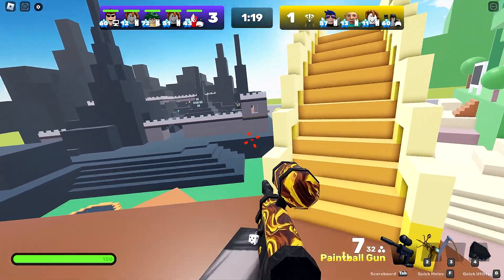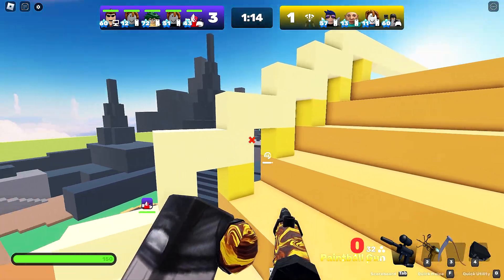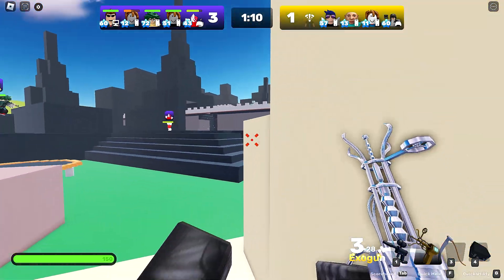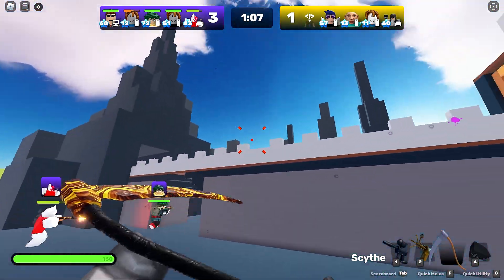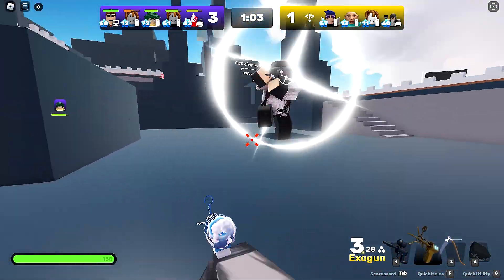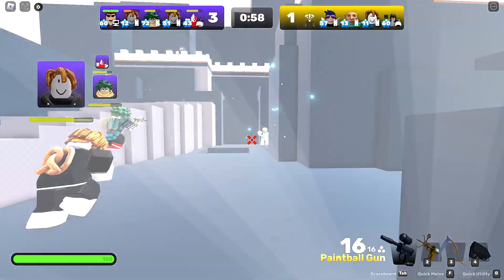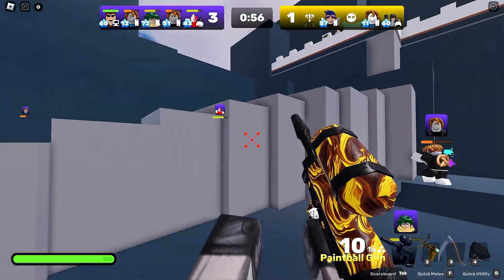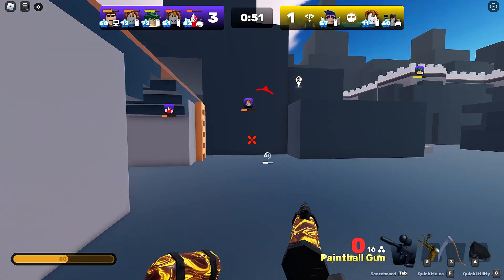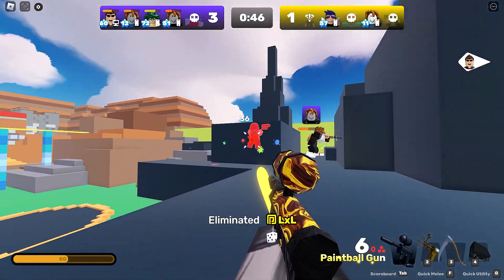I took the paintball gun because you really can't go wrong with this thing — it is powerful as anything. We're going to use our movement device. Slice and dice time — not the katana but the next best thing. Oh he's running away! I need War Machine's jetpack from Fortnite — if you could just fly around, that would be insane. It would make this game so much better. Imagine playing Rivals with people flying around with jetpacks!